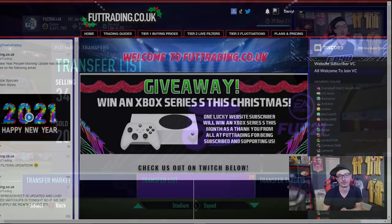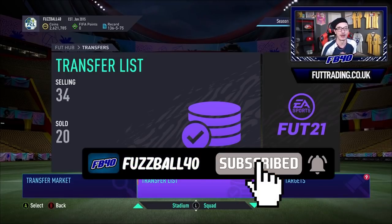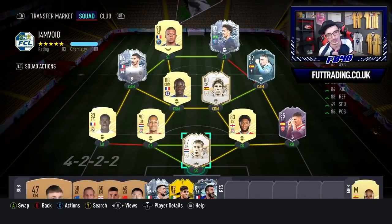Welcome back to a new video with me Fussball 40. If you're new around here make sure you subscribe and smash that like button — let's try to get it up to 150 likes. This is your trading video for Thursday. We get three uploads on this channel: the morning upload is the League SBC Method to Glory, where I show you how to craft players and packs essentially for free once you put an initial spend into the club.